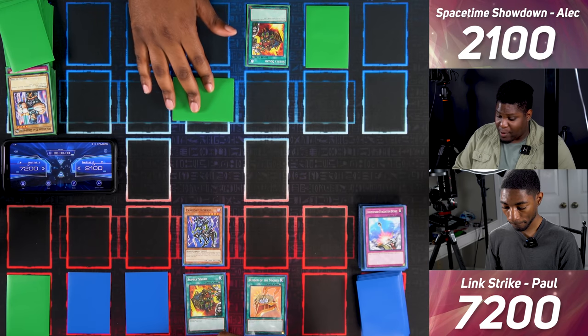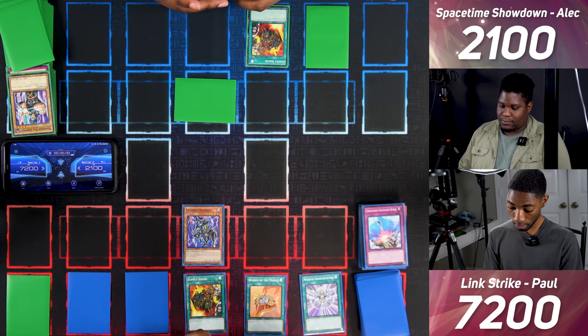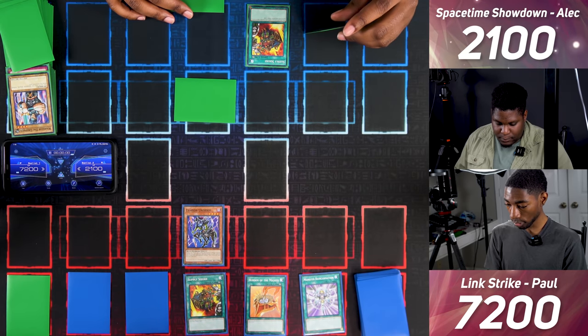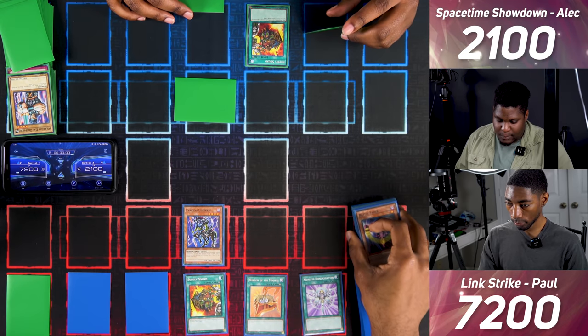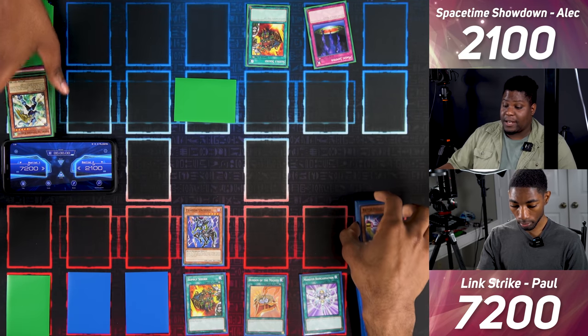I draw for turn and set one card face down, then end. I draw and activate Monster Reincarnation — by discarding Battle Fader, I target a card in my graveyard to add to hand. You respond with Magic Jammer, discarding one card to negate it.